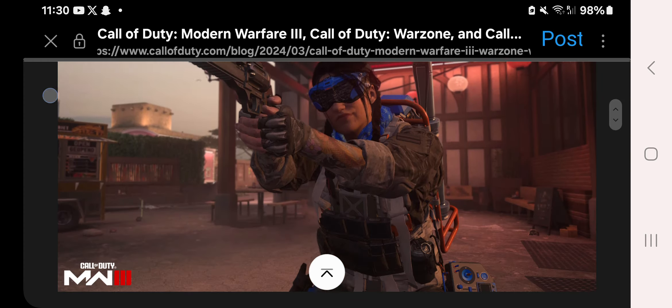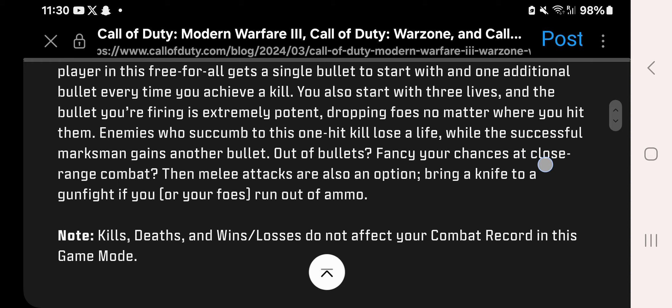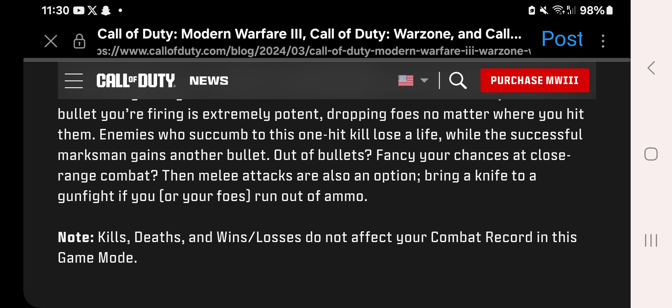One in the Chamber is coming out during the launch window. This fun-filled party mode, first introduced in the original Black Ops, rewards impressive aiming and ammunition discipline. Each player gets a single bullet to start and one additional bullet every time they get a kill. You also start with three lives. The bullet is extremely potent, dropping foes no matter where you hit them. Out of bullets, melee attacks are also an option — bringing a knife to a gunfight if you or your foes run out of ammo. Kills, deaths, wins, and losses do not affect your combat record.